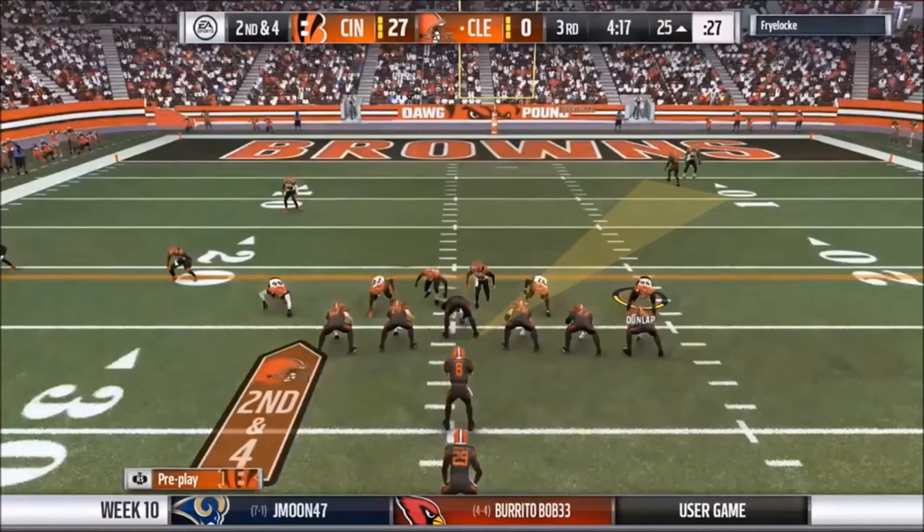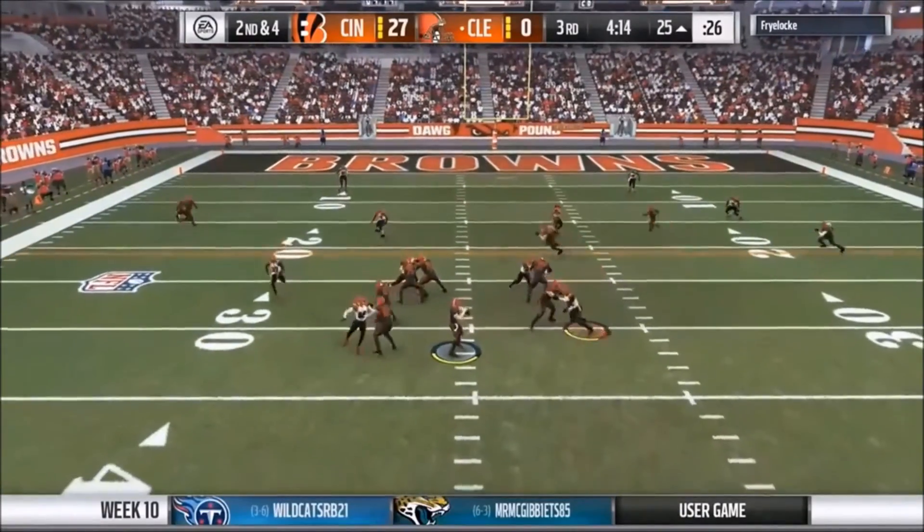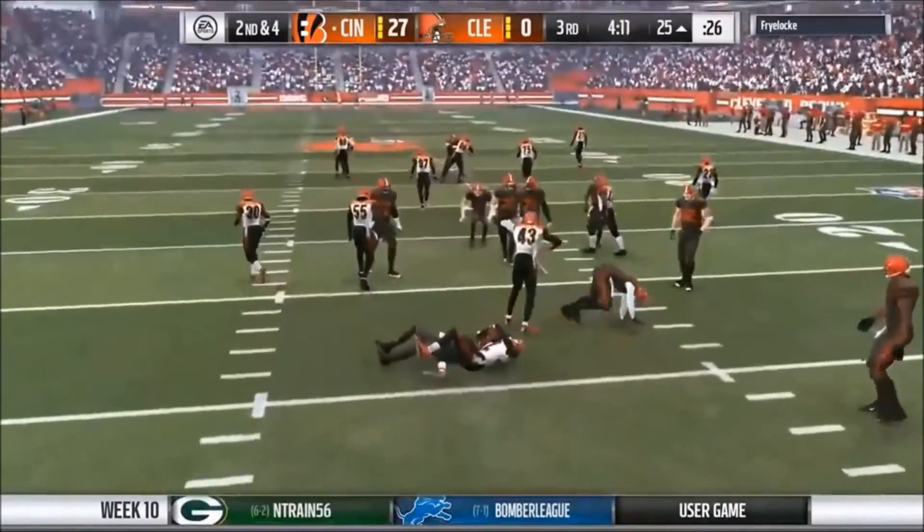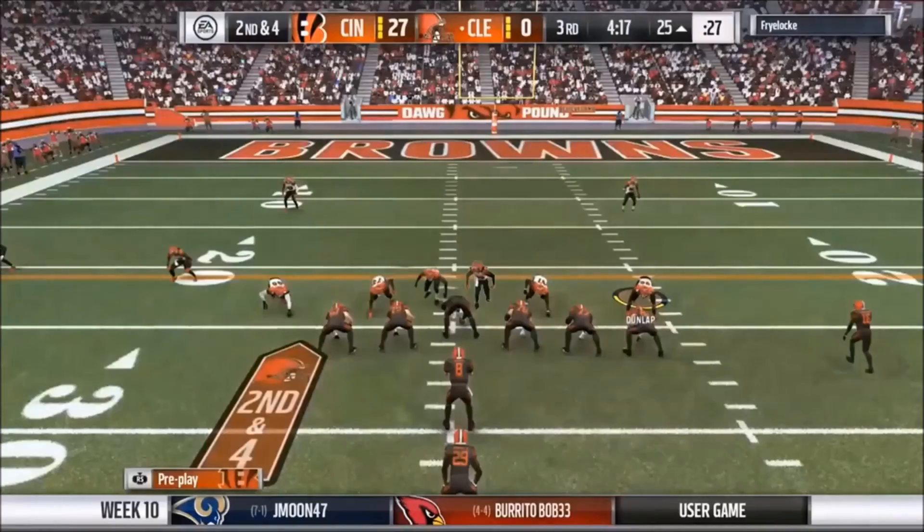In this Cover 2 look, you oftentimes expect to see that seam route carry the linebacker upfield. In this case, the quarterback overestimates his arm and — as we see when we run this clip live — he's going to try to squeeze that in between the linebacker and the safety. But the issue is the linebacker drops deep enough to tip the ball and create the interception.